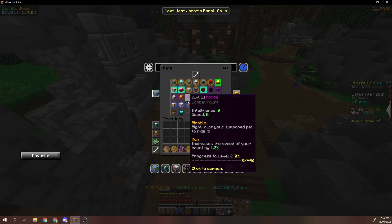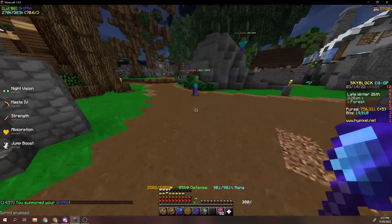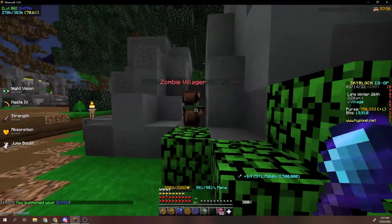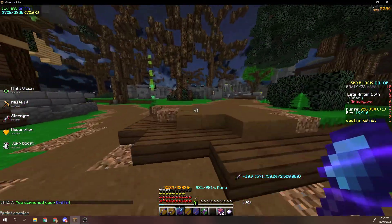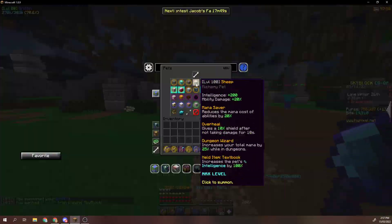So with the Blaze pet, Frozen Blaze does the same damage as Necron. But if we equip a damage pet like a Wither Skeleton or Griffon, we'll be doing 25,000 damage with Necron. So with Necron you're always outdamaging Frozen Blaze — no matter what — which is really surprising.